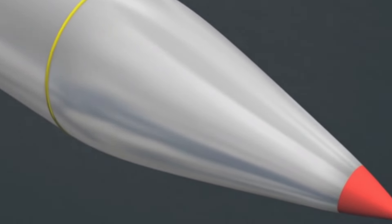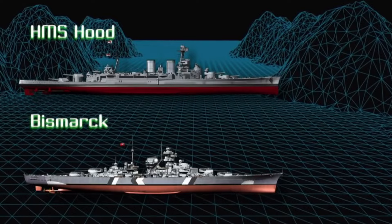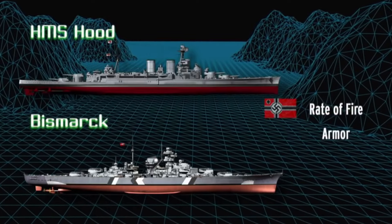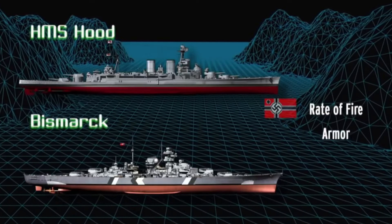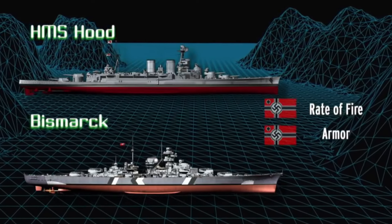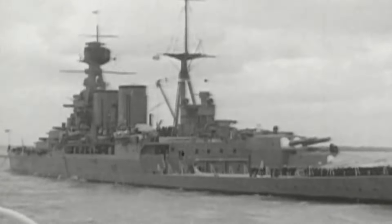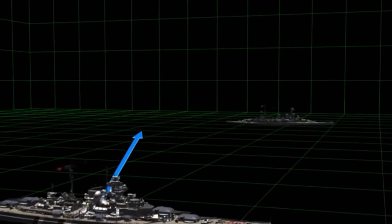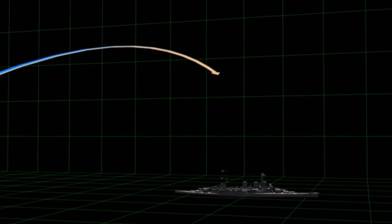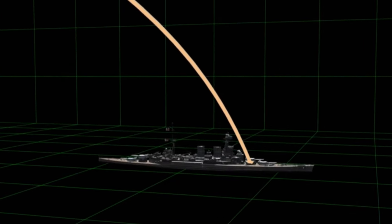Hood displaced over 46,000 tons, was 860 feet long with a 104-inch beam, and had 24 Yarrow boilers pushing four geared steam turbines at 144,000 shaft horsepower. With a top speed nominally of 32 knots — probably more around 27 to 28 due to her beam width — she wasn't quite as stable in rough seas. She had eight 15-inch guns, twelve 5.5-inch guns, four 4-inch guns, six 2.1-inch guns, four torpedo tubes, with 6 to 12 inches of armor belt, 3 inches of deck armor, and 11 to 15 inches of armor on her turrets.